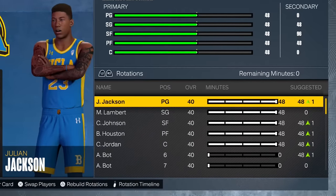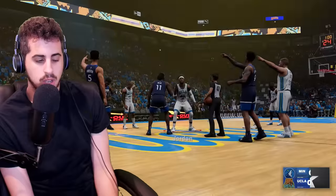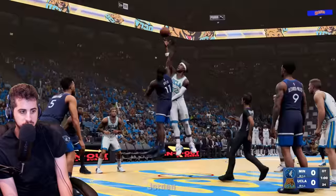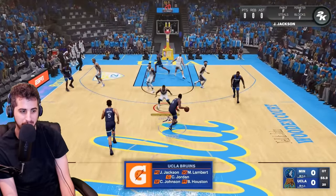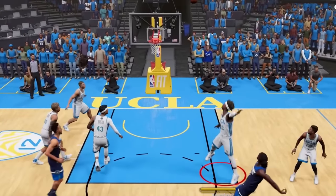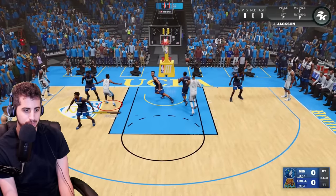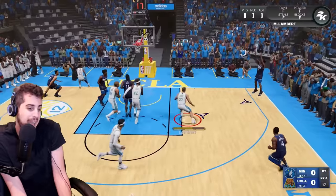Here's the team — all 40 overalls, obviously got a lot of upgrades to do. Let's get into our first game versus the Timberwolves. I have no idea how I'm gonna actually score. We don't win the jump ball, so we're gonna have to get a stop with no defensive ratings. I'm not losing to Nas Reid. Calling for the screen — roll, roll, roll. Oh no, I have to give that up.